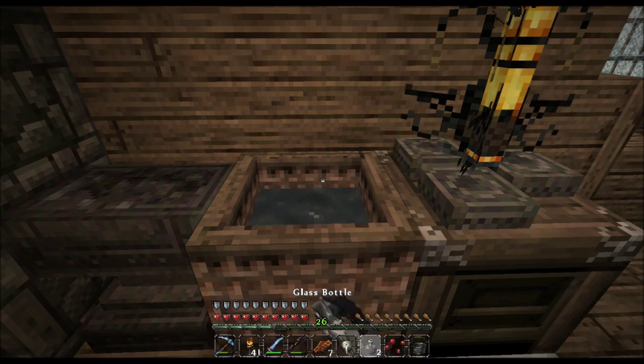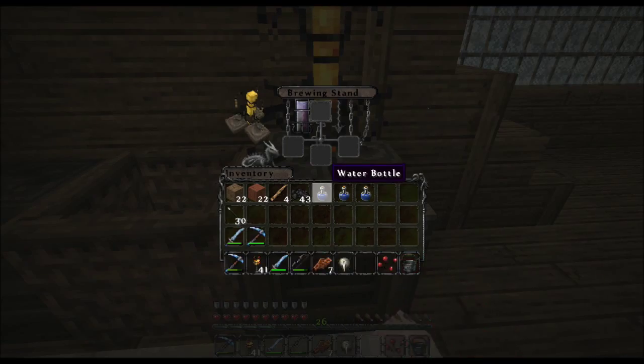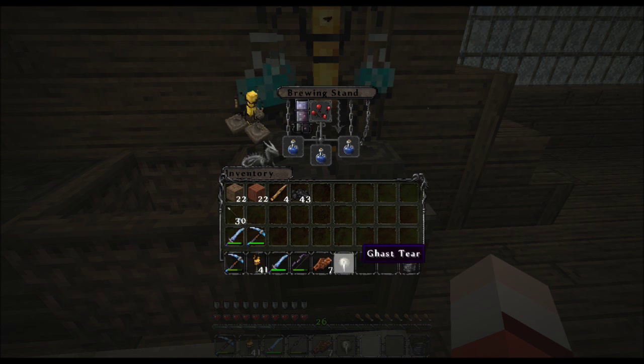Hello everybody and welcome back to another episode of Let's Play With Clay. This time we're doing potion making, and we'll be doing other things too, but mostly potion making and collecting resources because I really want to make mining go a little bit faster. I also want to upgrade our sword so that we can try to get looting 3 on it and speed up the whole skull collection process. We're now at episode 33.